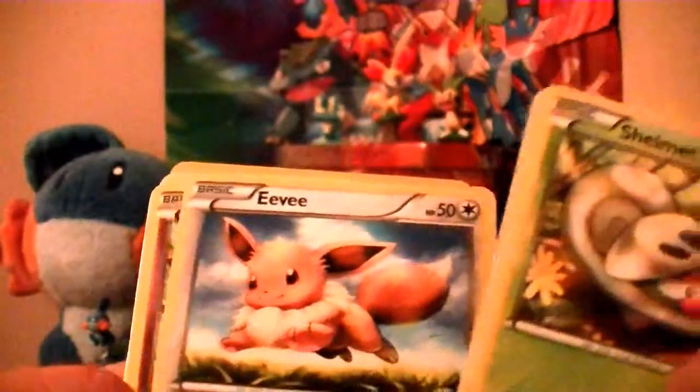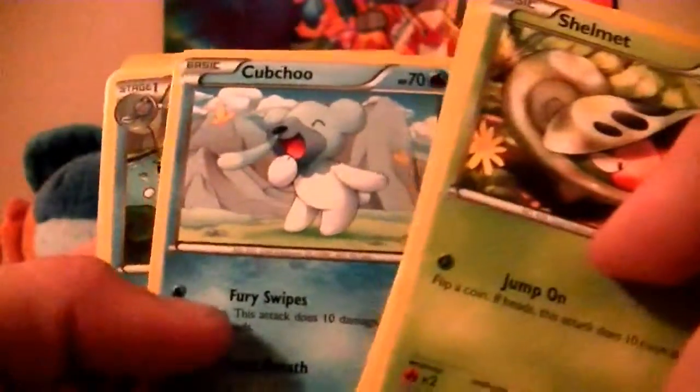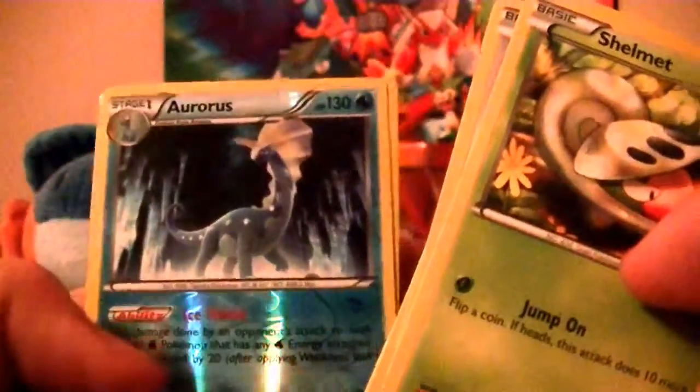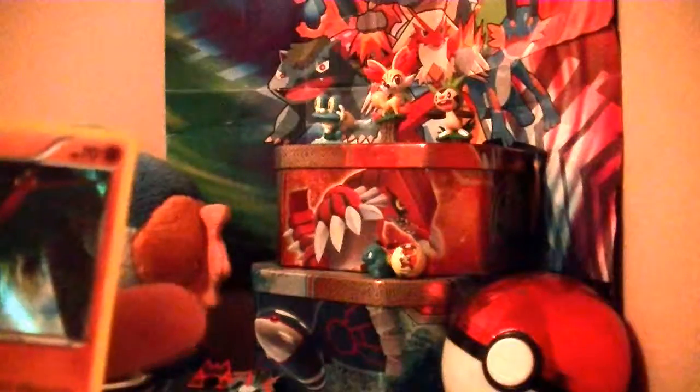So we have Shelmet, Catrat, Eevee, Skorupi, CupQ, Poliwhirl again, Xilgore, Hitmonchan. There's a holo, and our rare is — oh cool — a Hawlucha holo of doom. I believe I already got this one too, so again this one's up for trade if anyone wants to get it. I believe this one is pretty good.